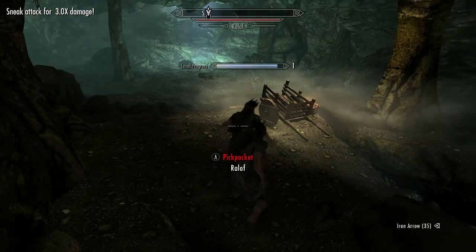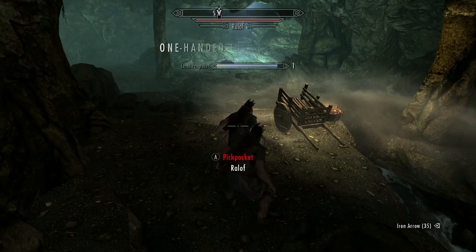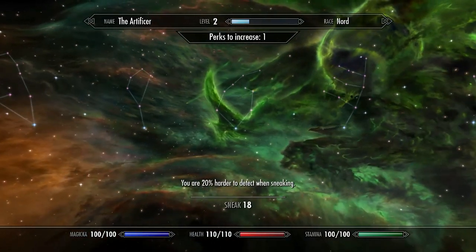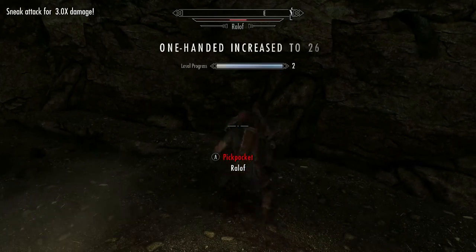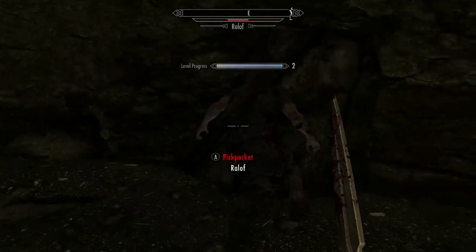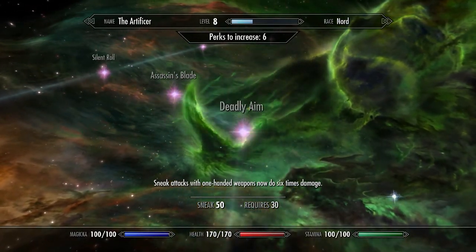Now we won't be doing a lot of power levelling in this build, but there is one skill that is going to come in very handy in staying alive in survival mode, and that is Sneak. Before the bear, attack Ralof a few times to level up if you haven't done already. Once this is done, put the first perk point into Sneak. Crouch behind Ralof and sneak attacking will become much easier. It's possible to get to level 50 in mere minutes this way, and 50 is all I'm going to jump to. This is because at level 50 we gain access to three very useful perks: Backstab, Deadly Aim, and Assassin's Blade.